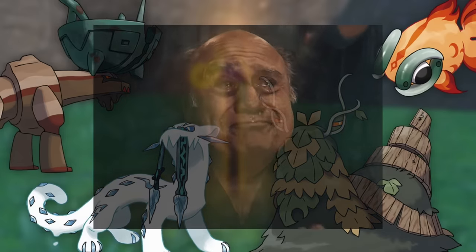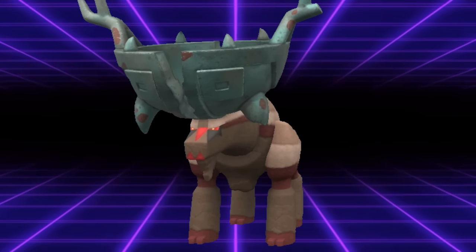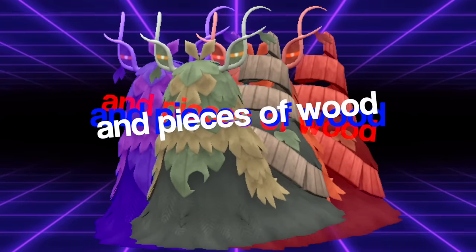I know what you're thinking right now — these are the hardest Pokemon designs of all time. That's a Snow Leopard with swords for fangs, that's a moose with a bowl on its head, that's a goldfish with beads for eyes, and that's a snail made out of leaves and pieces of wood. 10 out of 10, no notes. The lore goes hard too, but that's besides the point.